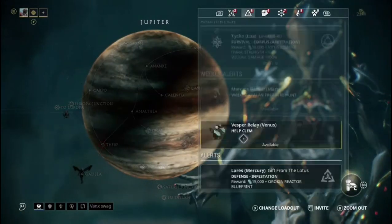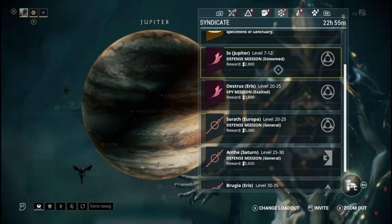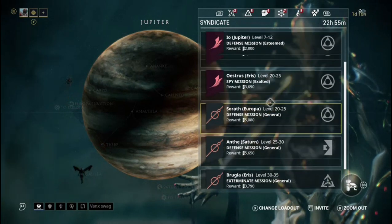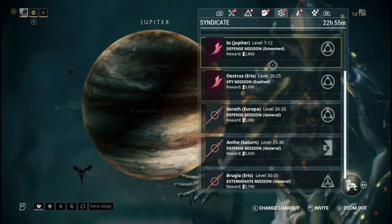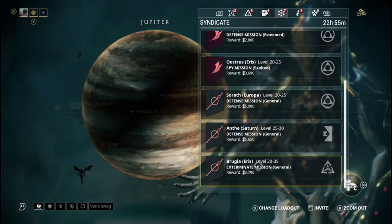So what I'm going to do is basically I'm taking an exterminate mission because it's good for resources. You don't want to be doing defense missions or survival missions because medallions don't show up on those - just exterminate.